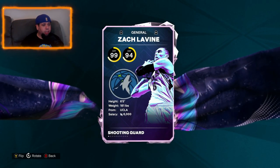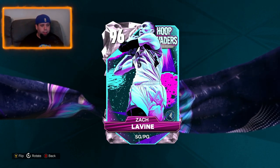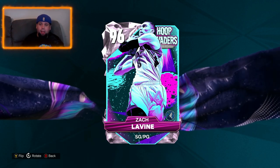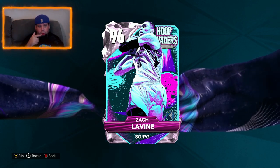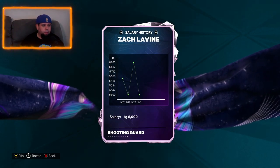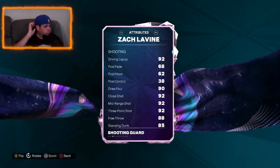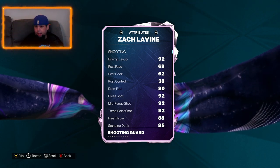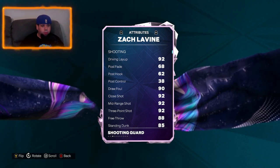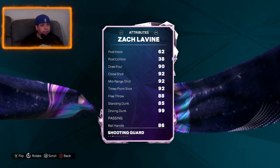Now we'll go to the pink diamond here, the Zach Levine. I haven't had a chance to look at him but 6'5", I believe he can play the point guard position. So if you're running the Tyrese Halliburton card, this might be one where you get Halliburton out because I think Zach Levine will probably be a little bit better than him. 6'5", 181 pounds. His driving layup is 92, so obviously attacking the rim is Zach Levine's specialty. Mid-range and three ball 92, standing dunk 85, driving dunk 99. Zach Levine — what do you expect? That's what it should be.